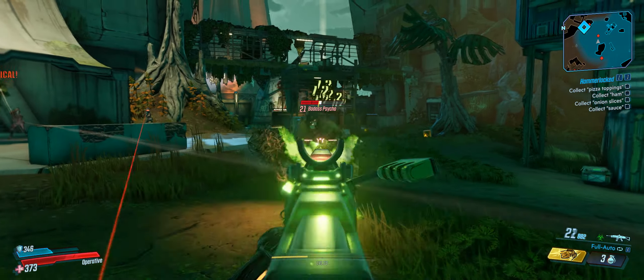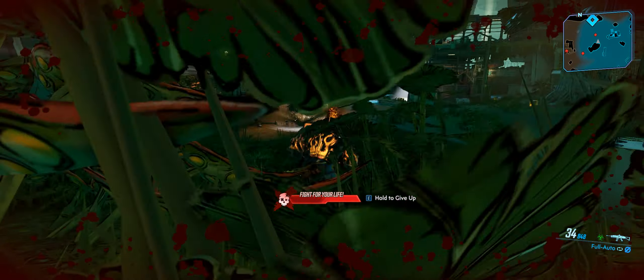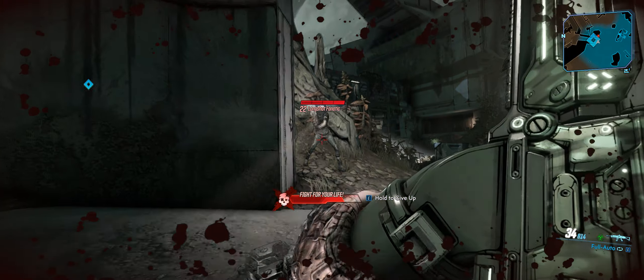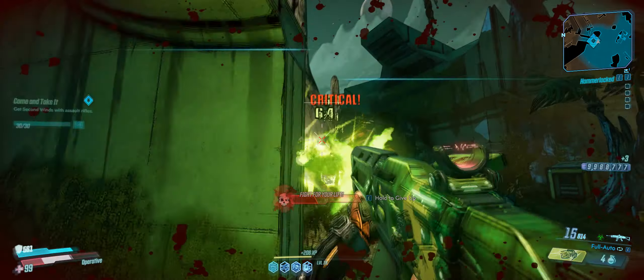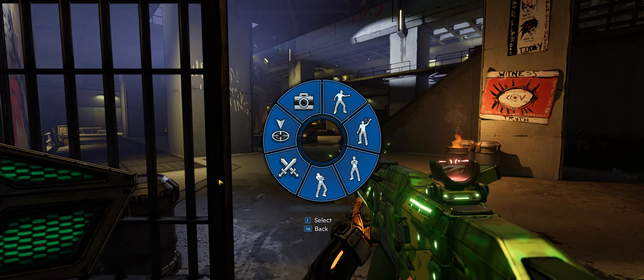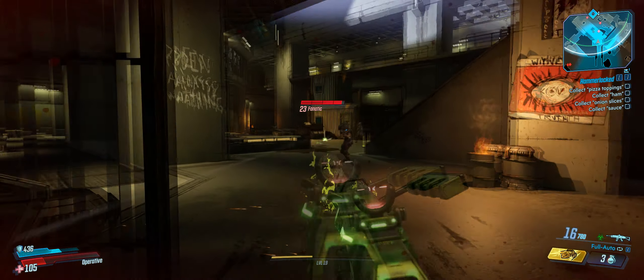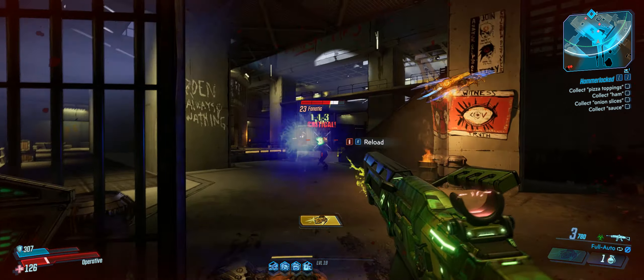There are quite a few cool enemies in this area, like dinosaurs and stuff. Just going to finish off this badass psycho. There we go — got a second wind so we're not actually going to go down, luckily. There are so many fanatics and stuff, always so many enemies here. Throw a grenade — that was quite a good shot.